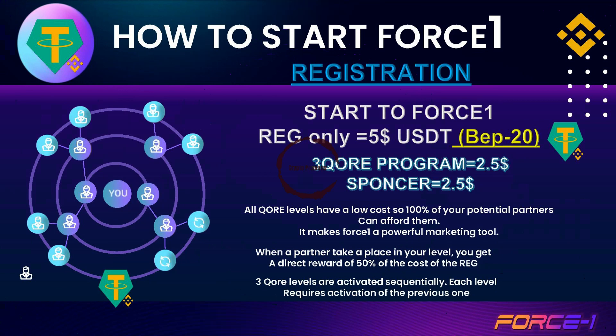Force 1 registration is only $5. $2.50 goes to the 3 Core program, and $2.50 goes to your direct sponsor. You can make unlimited direct sponsors and earn unlimited direct profits.